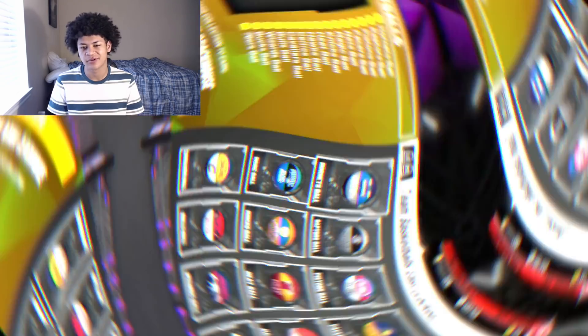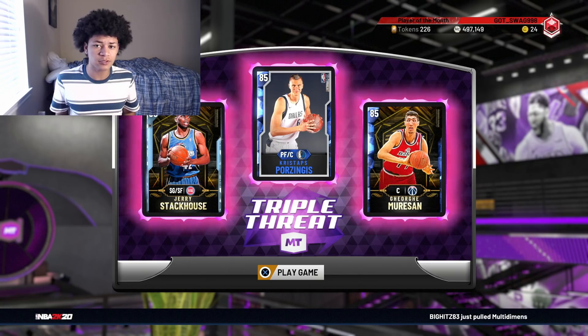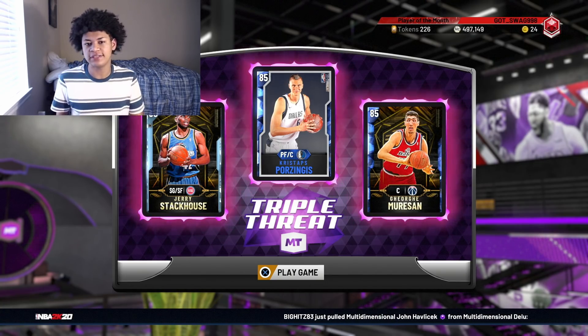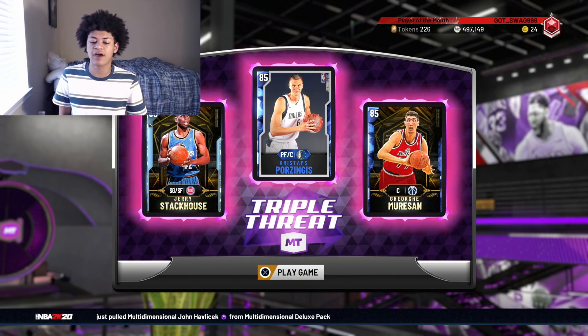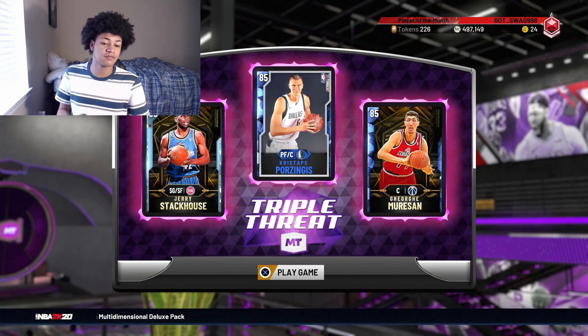I'm going to be playing triple threat and I'm pretty confident I will get the six assists and five points in one game. As you can see on screen, the lineup we are going to be using is diamond Jerry Stackhouse, sapphire Porzingis, and sapphire George Mershawn. Six assists, five points, one game - let's do this.